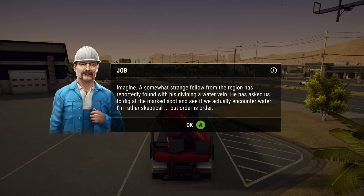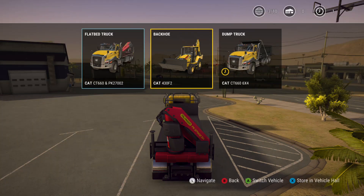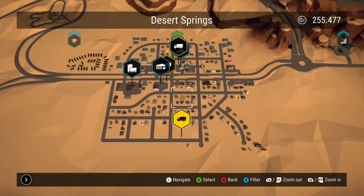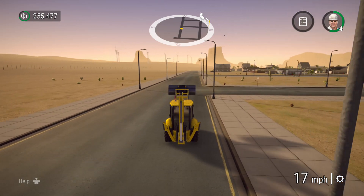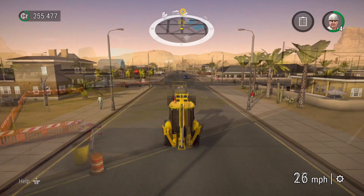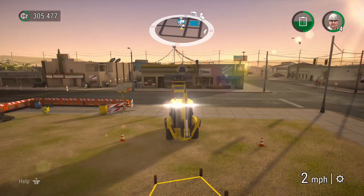There's a little story intro that doesn't mean anything — you just accept it and carry on. You've already got a JCB or backhoe so you switch to it, which is easy, and then you drive. It'll automatically set a waypoint for you and then there's a loading screen, and you drive very slowly to where you're going. Here we are arriving on site — it's showing you how deep the hole has to be, and you can get that view yourself by pressing the Y button on the Xbox controller.